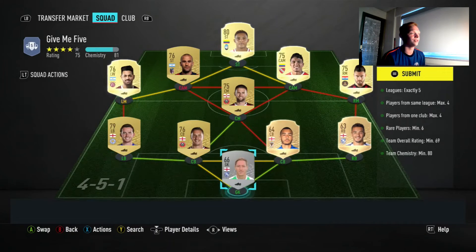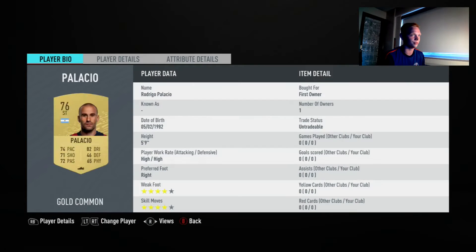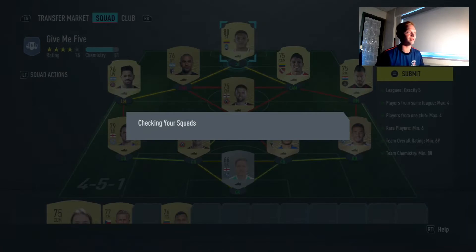So the Give Me Five - that's the squad I used. I think most of these are untradeable players, and then the rest of them are just players that were super cheap. I literally bought like two players for this SBC because we didn't need much chemistry at all. So we'll go ahead and submit that.